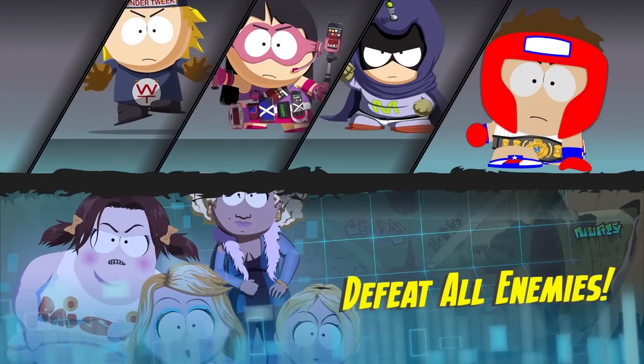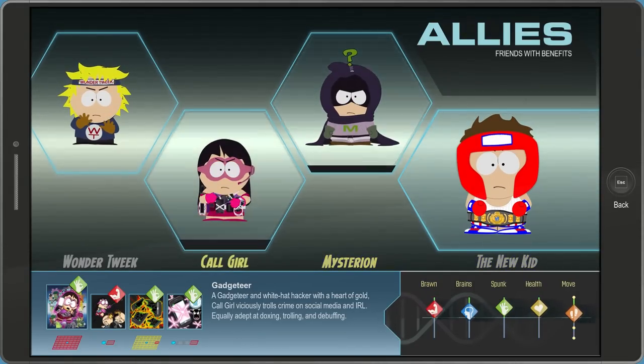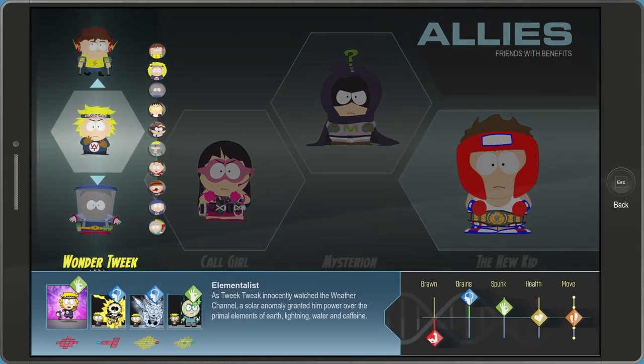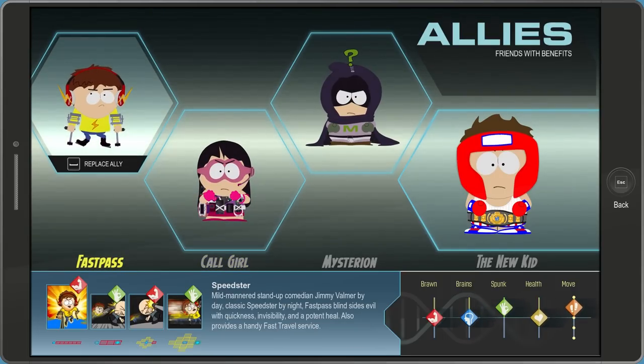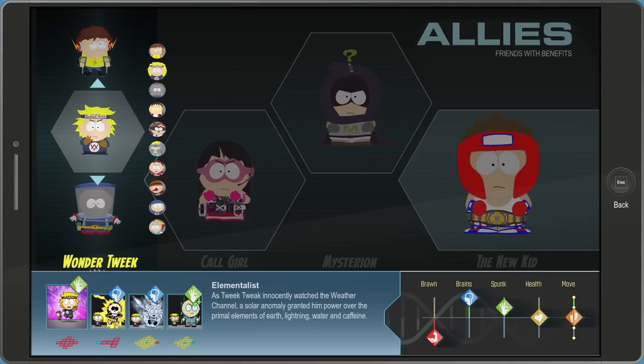Charmed enemies will advance on your position — use knockback powers to keep them out of striking distance. So we want to enter the challenge, and we need to choose some fighters that actually have knockback. Let's see — does he have knockback? How can you tell if it has knockback? If we select him, you can't select his powers. How do you see what kind of powers people have?